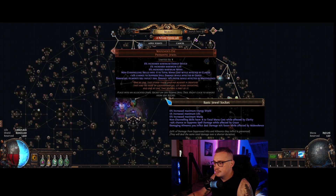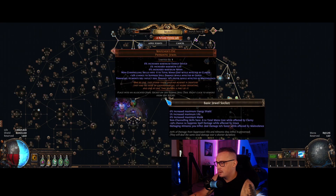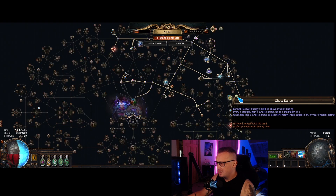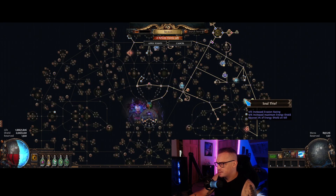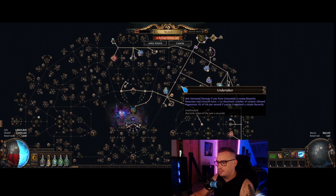We have a Watcher's Eye for some more spell suppression and minus mana cost. We end up getting a good chunk of spell suppression from a little bit on gear, from the Watcher's Eye, and from this jewel and making it lucky. It's pretty good for the amount of investment we have. We have a lot of evasion, so Ghost Dance is great for keeping our ES capped. We also have regen of ES from the mastery and ES on kill, so this ES pool is able to stay topped off pretty easily.